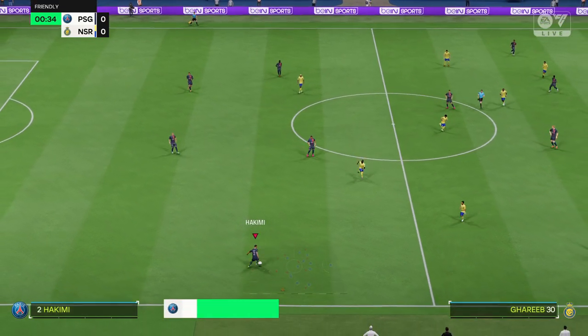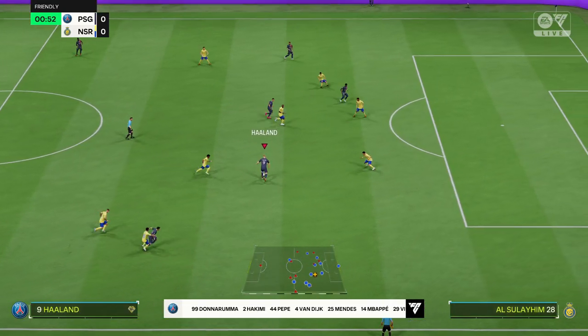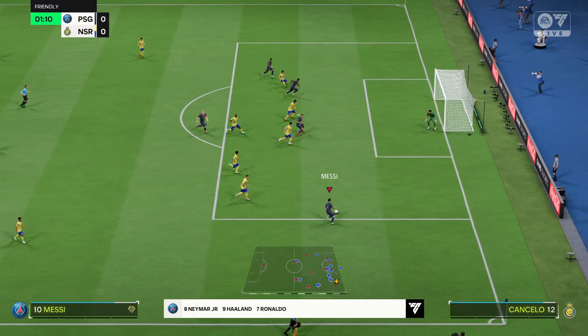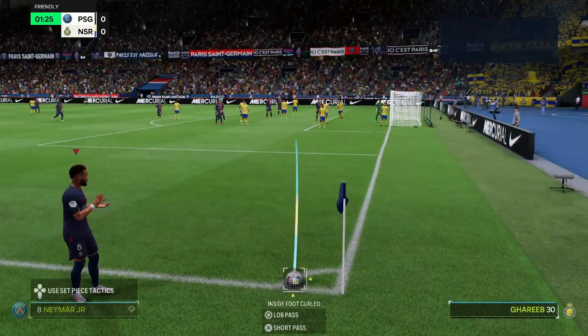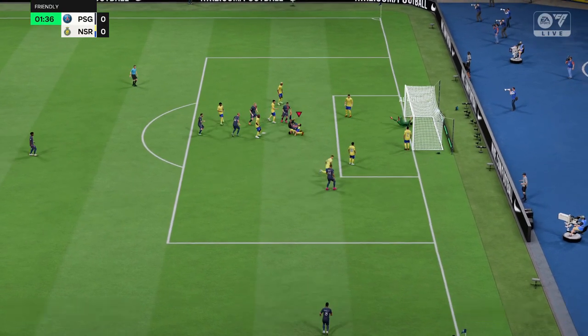And here is the initial eleven for Paris Saint-Germain. Gianluigi Donnarumma is the keeper. Virgil van Dijk plays alongside Pepe in central defence. Lionel Messi starts with Neymar in the wide positions — so many different ways to configure an attack. In this case it'll be two men up front.